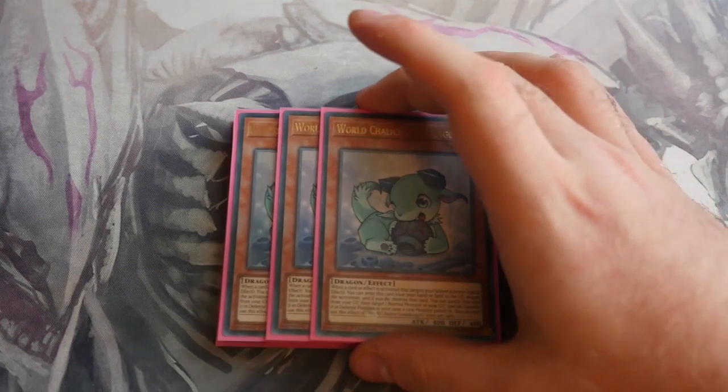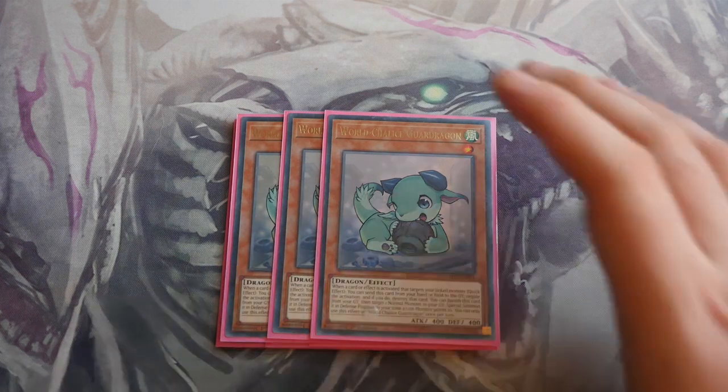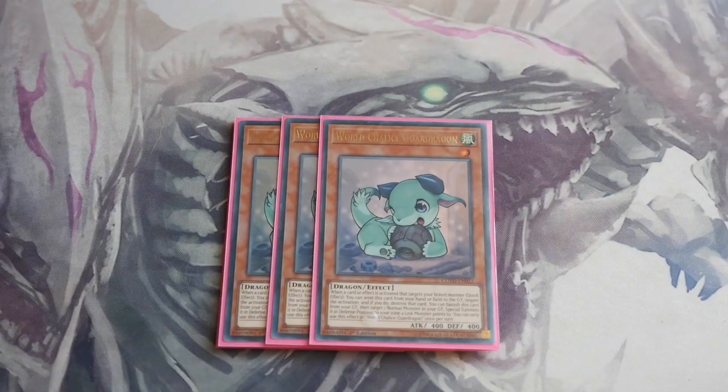Next, we play Triple World Chalice Guard Dragon. You can play it at two if you want. It borderlines cloggy in the sense that, because he's a hand trap as well, you kind of get away with it. Guard Dragon is: when a card or effect is activated that targets your linked monster, you can send this card from the hand to the graveyard and negate the activation and destroy that card. You also have the ability to banish this card from the graveyard, then target one normal monster in your graveyard and special summon it in defense position to a zone a linked monster points to. You can only use each effect once per turn.